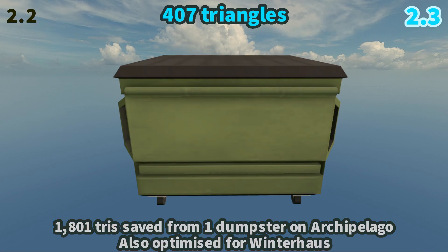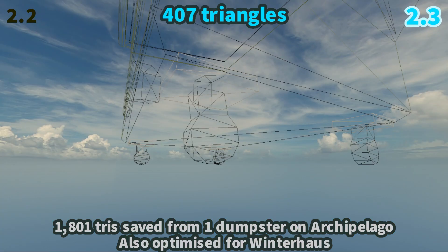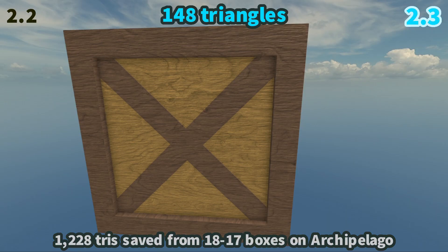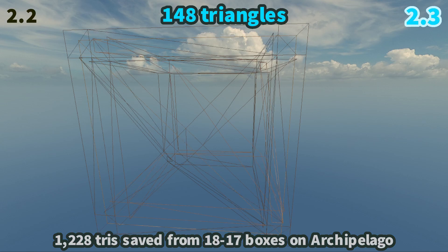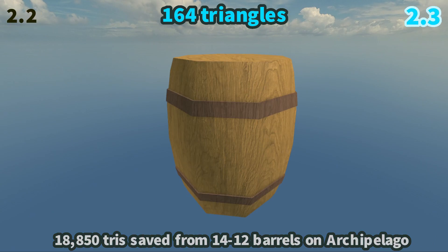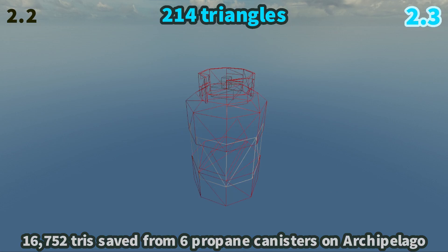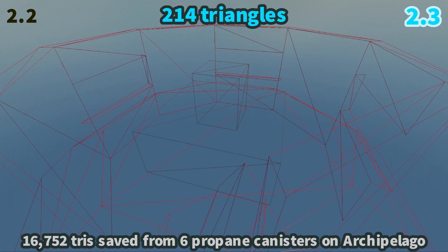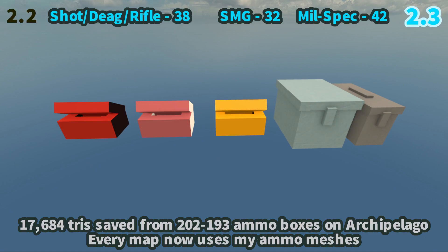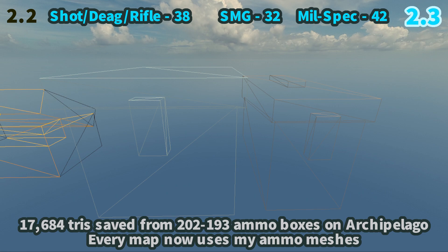I'm now going to quickly show you the changes between old and new props that I've optimized. The wireframes are dramatically less triangle-dense than before. Some props literally don't have any changes whatsoever. This chair's feet have been flattened and round surfaces removed, because round surfaces create a lot of extra tris. I also want to redo the barrel and propane canister — I think I oversimplified them a bit too much. I even optimized the ammo for every single map in the game — replacing models with far more optimized versions that can save around 5,000 to 10,000 tris per map.